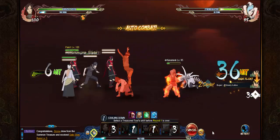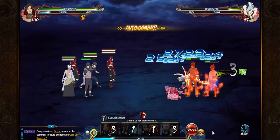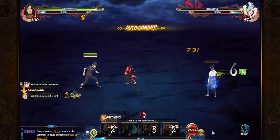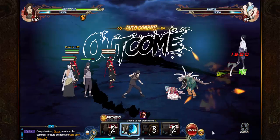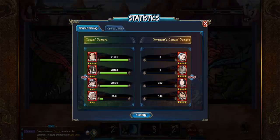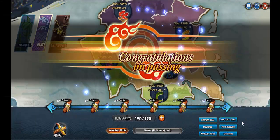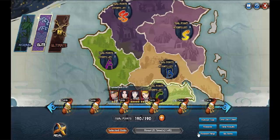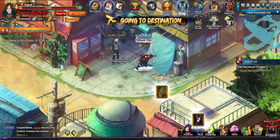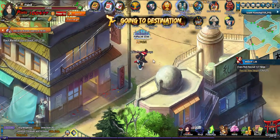That's everything that's been added with the new events. They kind of teased us by letting us know we could do the pet mysteries, but they didn't add the materials until the next day or the next event cycle. You get the materials from the exchange market in the group shop — not the black market, but the other guy.